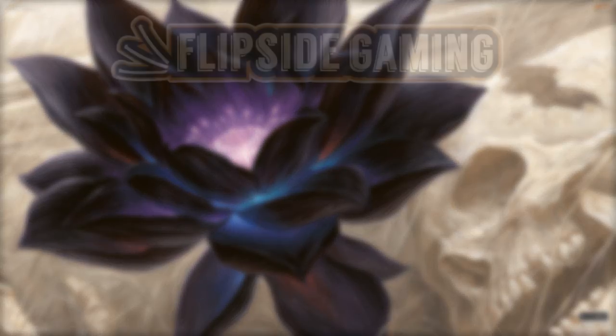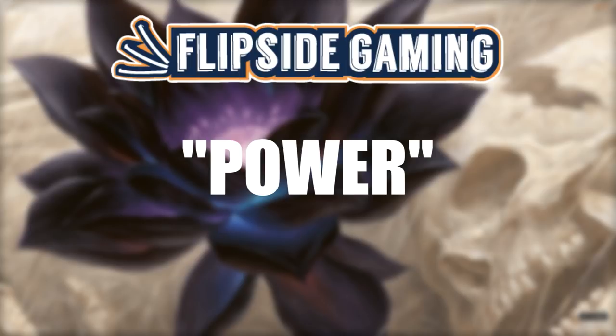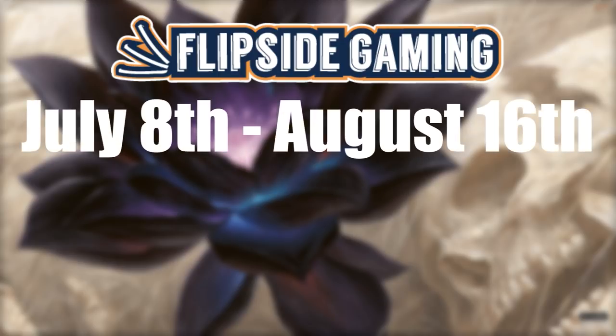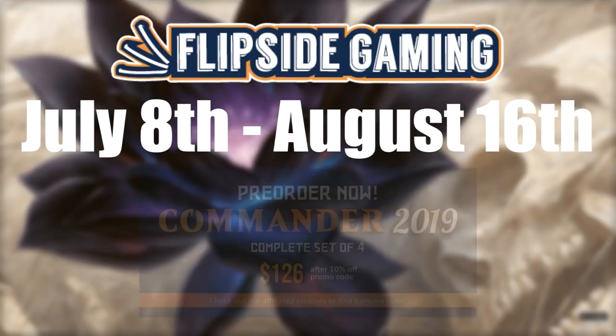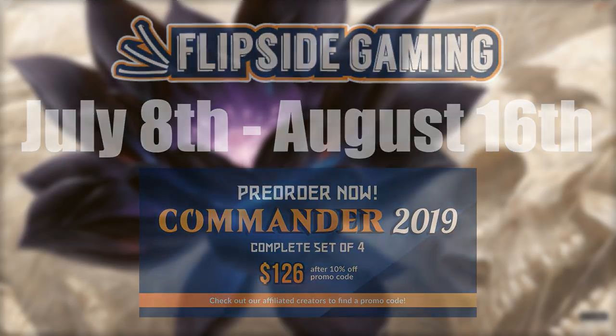Playing with Power MTG is supported by Flipside Gaming. When you use the promo code POWER in all caps, you get 10% off orders $10 or more. It saves you money and helps us out at the same time. Also, if you use our promo code from July 8th through August 16th, you'll automatically get entered into a drawing to win a set of all four of the new Commander 2019 decks. Check out the link in the description below for more information.